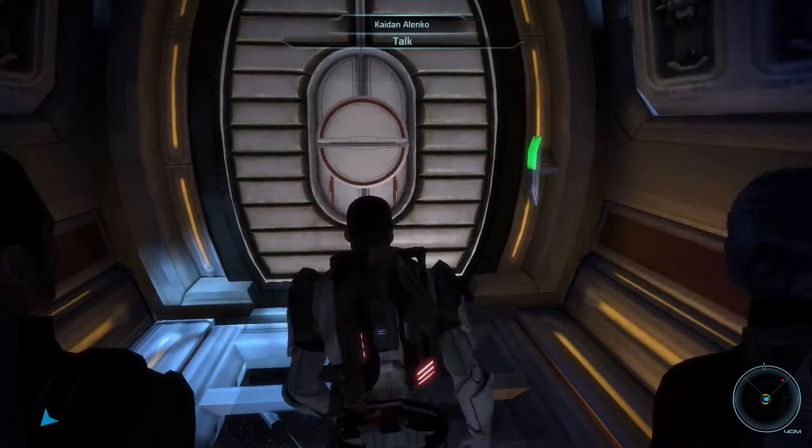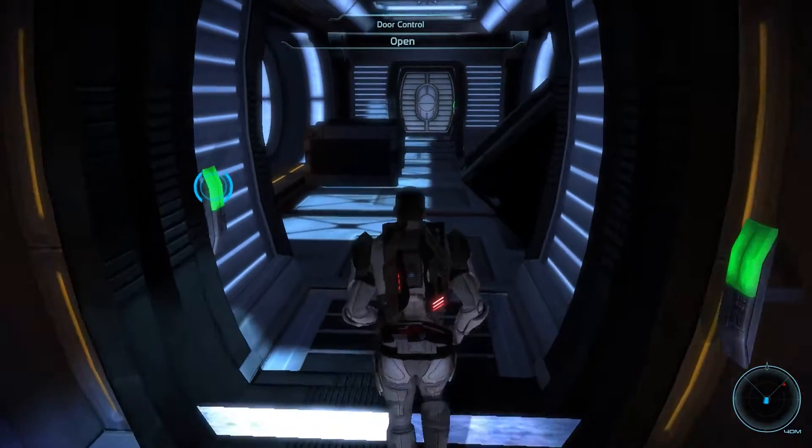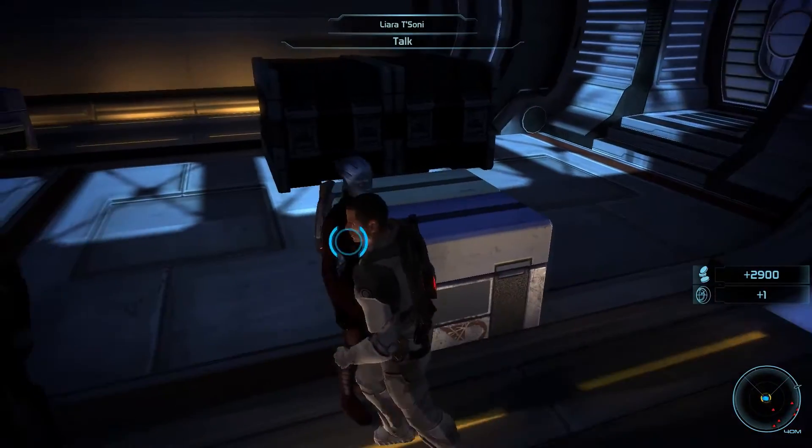So let's bring some of our own and take Liara and Caden with us. And here we are, now on board the MSV Ontario. The first thing we can do is loot the crate over to the right here. That gives us a Banshee assault rifle — not too useful, but we'll take it.